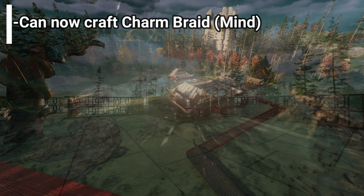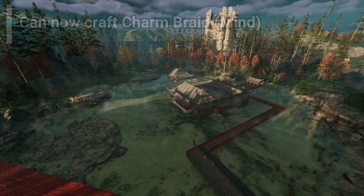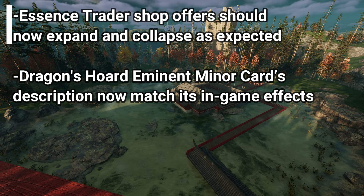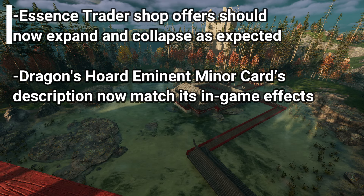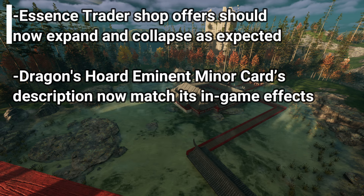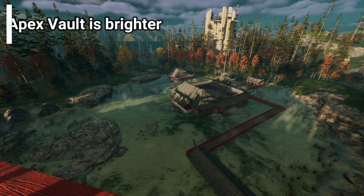For our resources, a simple but necessary fix: we can now craft the charm braid with the mind aspect. For some UI fixes, the essence Trader Shop offers should now expand and collapse as they used to, and the Dragon's Horde Eminent Miner card's description now matches its in-game effects.